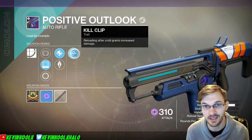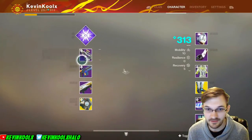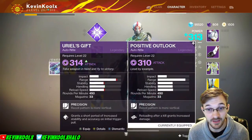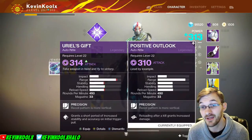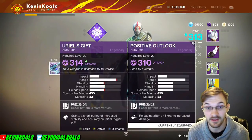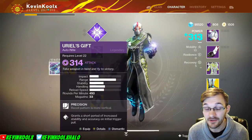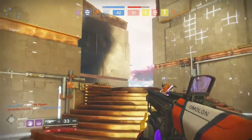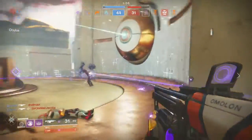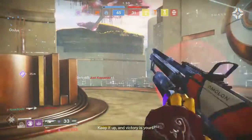This is right up there with the Uriel's Gift when it comes to some of the best assault rifles in the game. It has the exact same rate of fire. Comparing stats, the way I have my Uriel's Gift and Positive Outlook spec'd out, you actually have better range, better stability, and better reload time with the Positive Outlook — just slightly weaker handling compared to the Uriel's Gift. Both have 450 rounds per minute and 33 rounds in the magazine. The thing with the Uriel's Gift, though, is it has high-caliber rounds, and high-caliber rounds are so good in PvP it's absurd — even good in PvE for the knockback effect. That's why you've seen the Uriel's Gift so much.